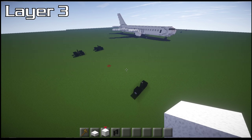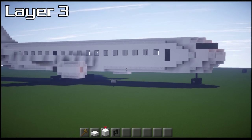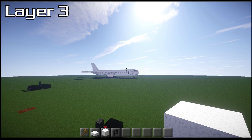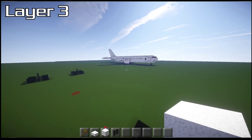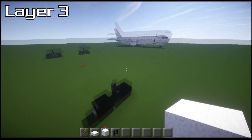For layer three, come to the front and grab your white wool. I'm using white wool and quartz because that's how you make a white plane, but if you wanted grey, use light grey wool and stone slabs or light grey stained clay. I advise getting all the shapes done first in one simple color, and then you can start messing around with the colors later — it's a lot easier.